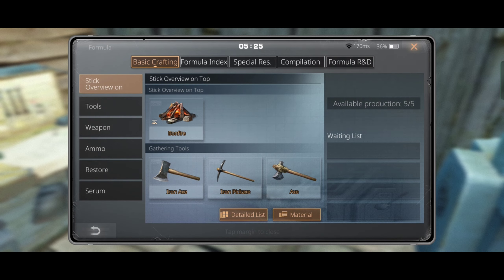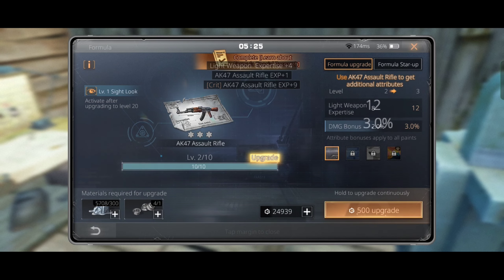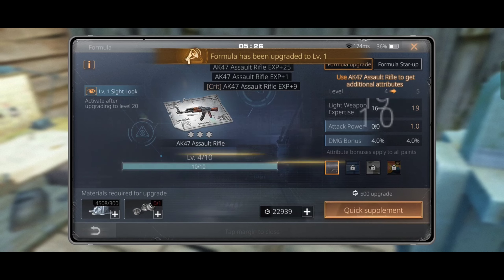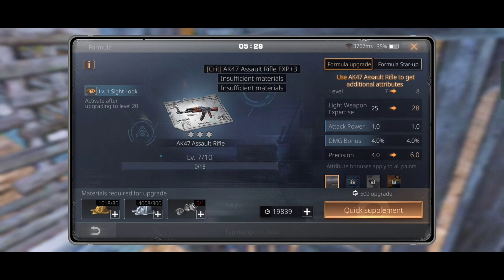Now let's go to Special Research and upgrade the formula. Upgrading the formula is very important — the higher the level, the better the gun will perform, so upgrade it. Here we've upgraded it to level 7. I need to collect more basic materials for upgrading further, and we'll leave that for the next episode.